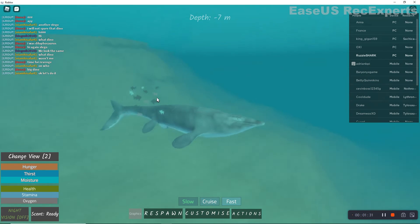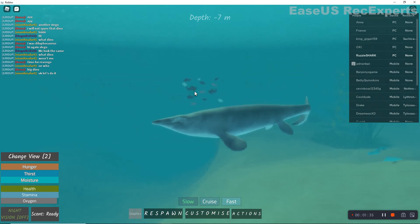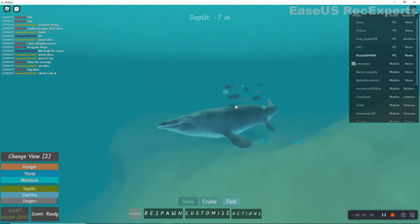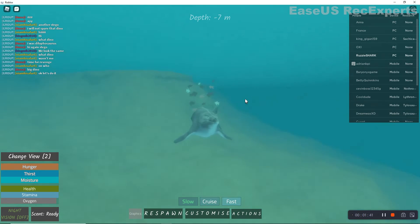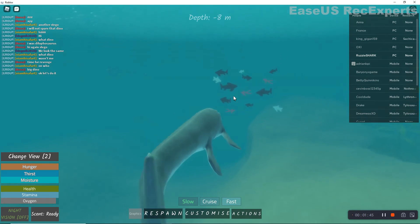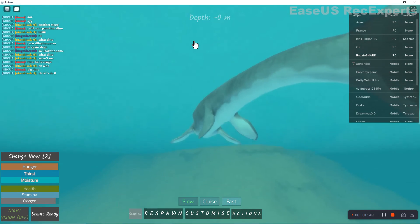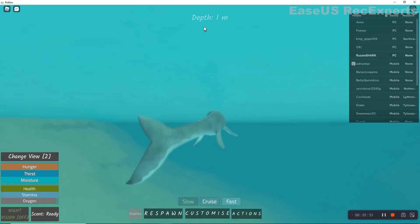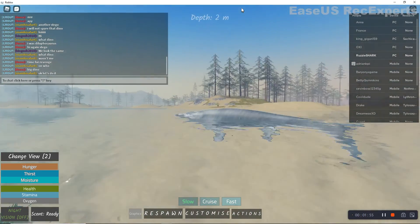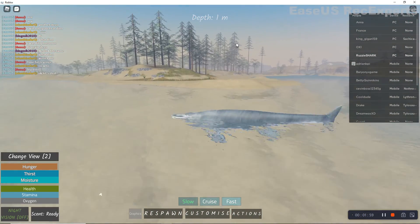So when you get the new Tylosaurus, this is it. Okay, so you have fish. Let me eat the fish. But this is how big we are. We're gonna go to surface. Look how long and big they made him. He was so small. Now he's black and long and big.